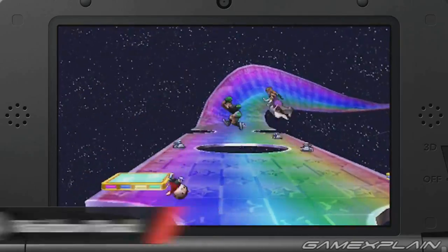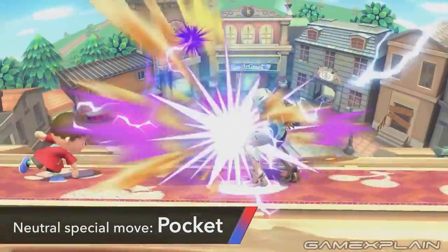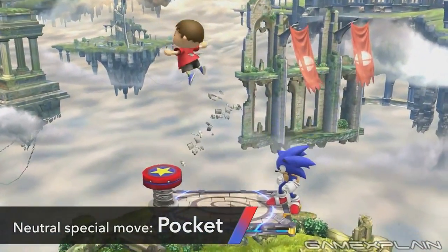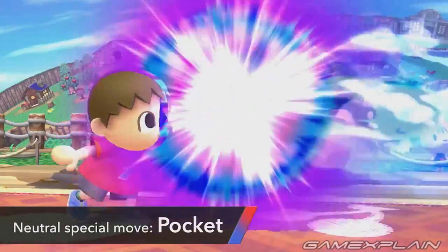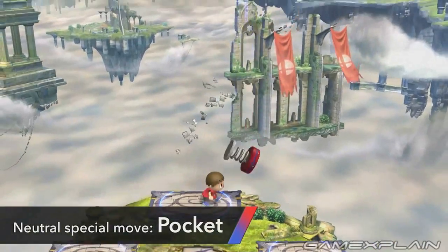Next up is the Villager, whose spotlight gave a better look at many of his abilities. First up was his neutral special, Pocket, which is more impressive than we first thought. It seems like any projectile sent his way can be pocketed and used for his own purposes, even something as big as Zelda's Phantom Knight. The only thing we don't know for sure is if he can do the same for smaller projectiles like Fox's laser or any thrown items.